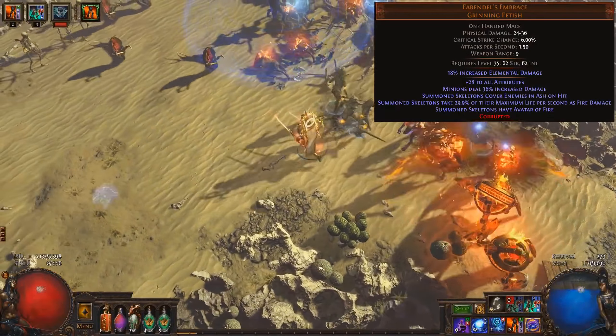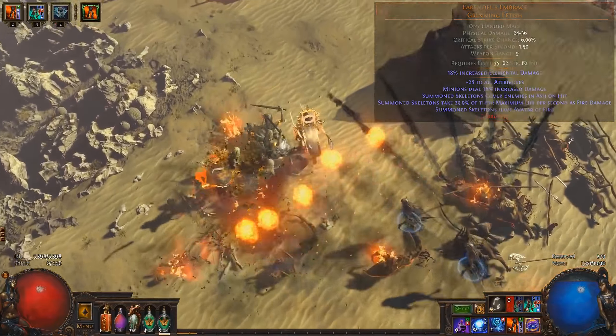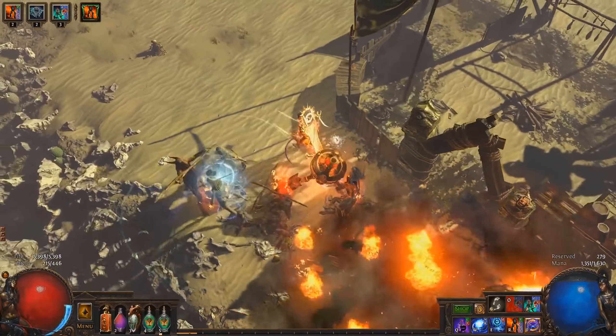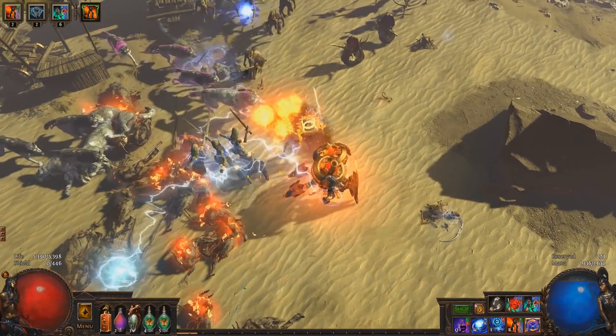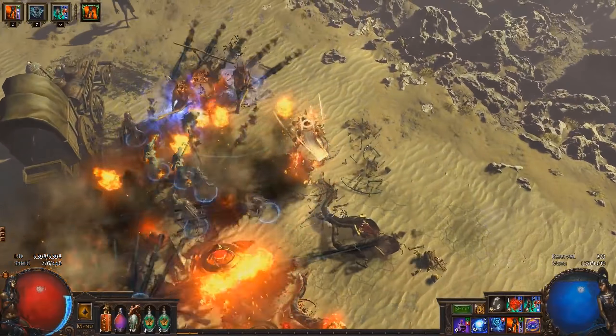This build relies on Arendelle's Embrace, a unique scepter designed by one of our supporters. This scepter grants your skeletons Avatar of Fire, forcing them to deal only fire damage and causing them to cover enemies they hit in Ash. Enemies covered in Ash take increased fire damage and move more slowly. Arendelle's Embrace also causes your skeletons to take fire damage based on their maximum life.